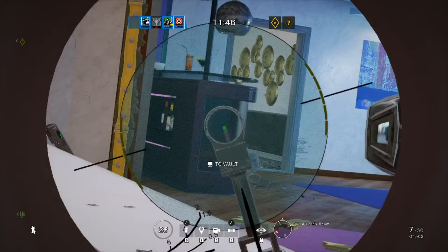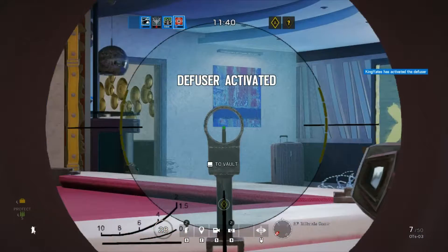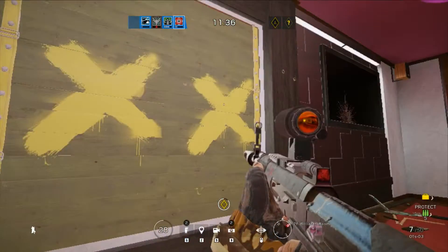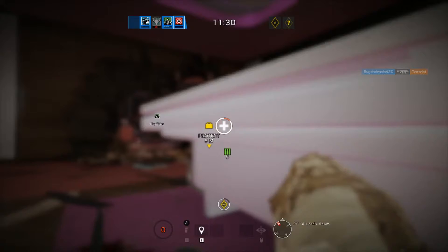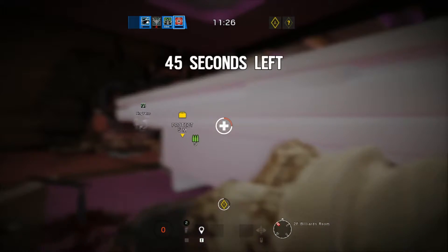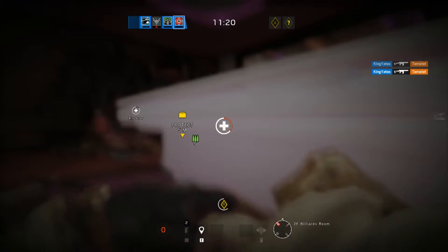Carson, get in the corner and aim at the stairwell. They're going to come from that door, dude. This one? Yeah, that door — right there. Shoot him! Yeah, Carson! Well, I'm behind a thing. Help, please. Someone help. They're shooting at Ford. Someone, please help me. Carson, you're the last one to complete the mission. No, there's a lot of guys in here.